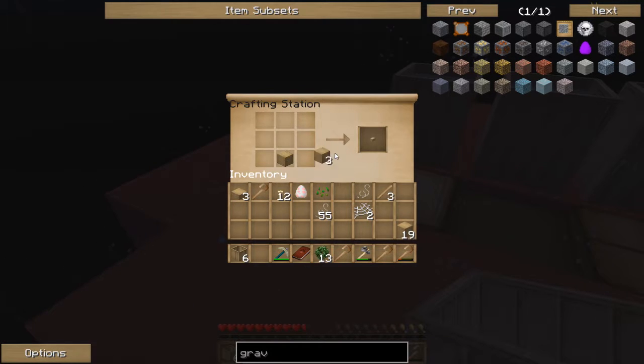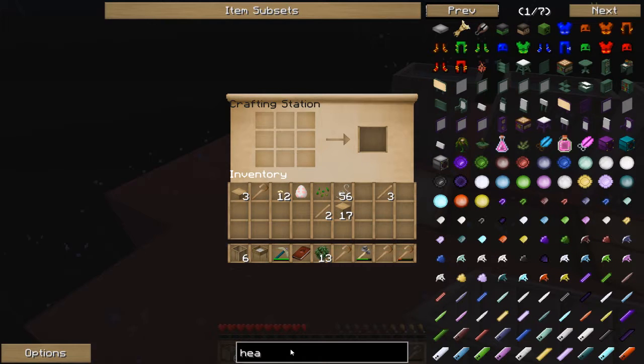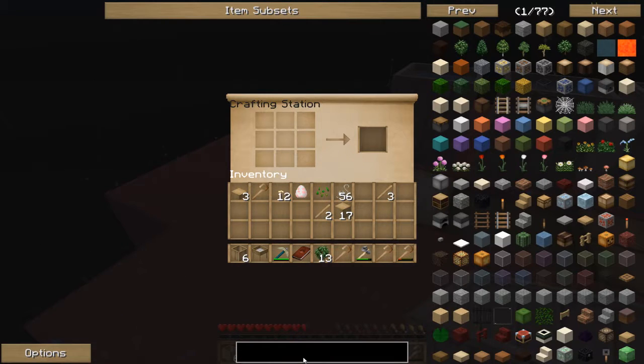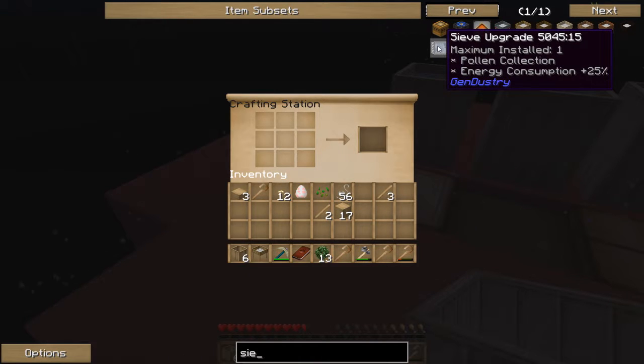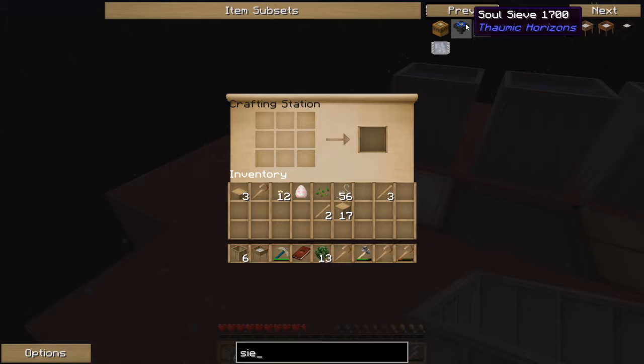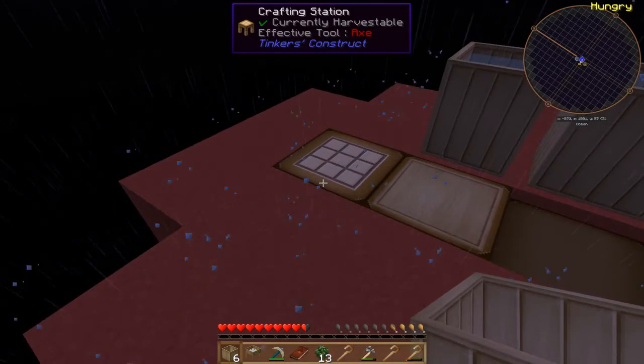I'm going to need some sticks. I can't remember if it's like this or two sticks - let's have a look. There we go, the oak sieve. Does this one have the heavy sieve in it? So we've got the automatic, the oak, spruce, birch, jungle, acacia, and dark oak, but that's it. No heavy sieve, so we cannot do combined blocks - that's absolutely fine.